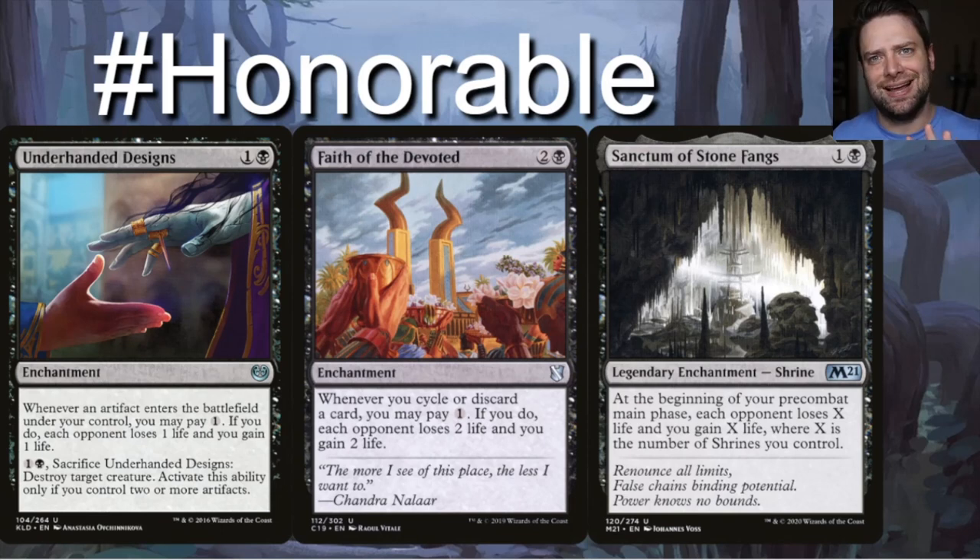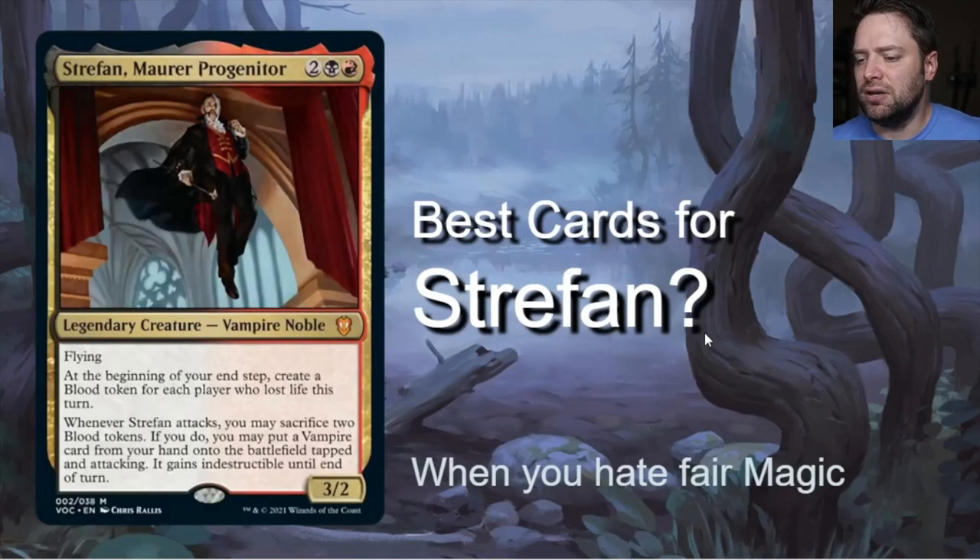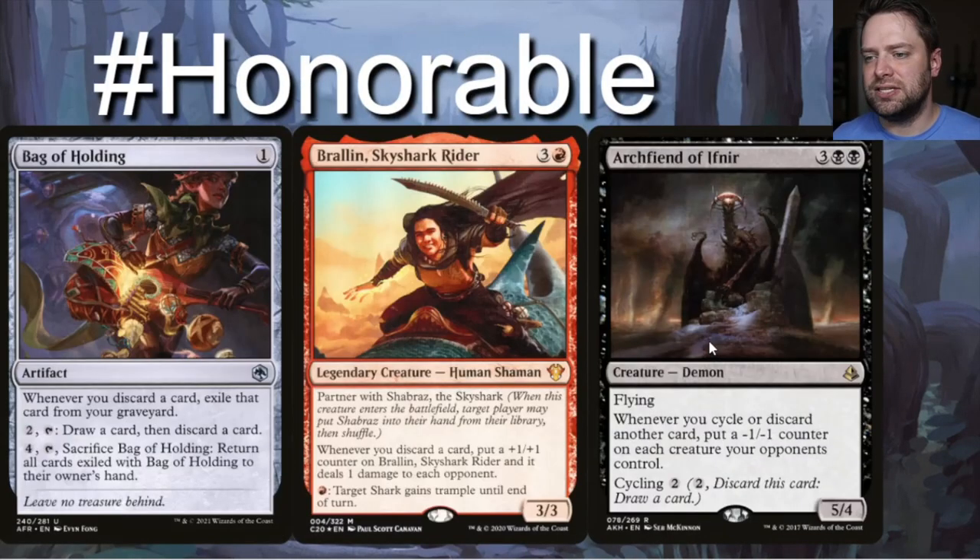Sanctum of Stone Fangs is the best of these three. One black, one generic. At the beginning of each pre-combat main phase, each opponent loses X life and you gain X life, where X is the number of shrines you control. It will always trigger Strefan and hit all opponents. You don't need any other shrines to make it good, though the black Honden would be excellent here. Note that Strefan only triggers at the beginning of your end step, so you can't get this to trigger on opponents' end steps.